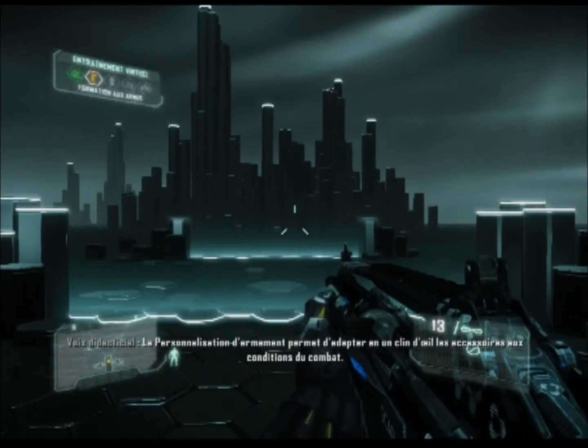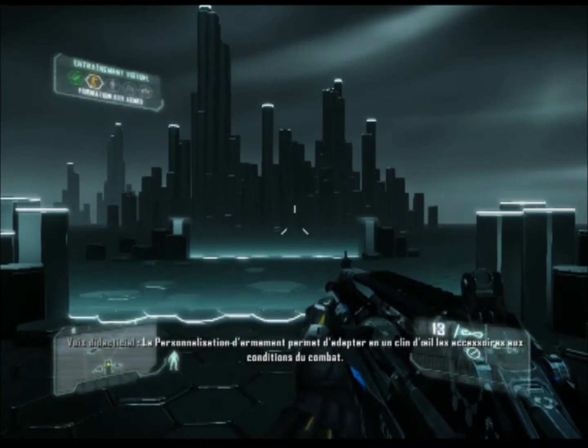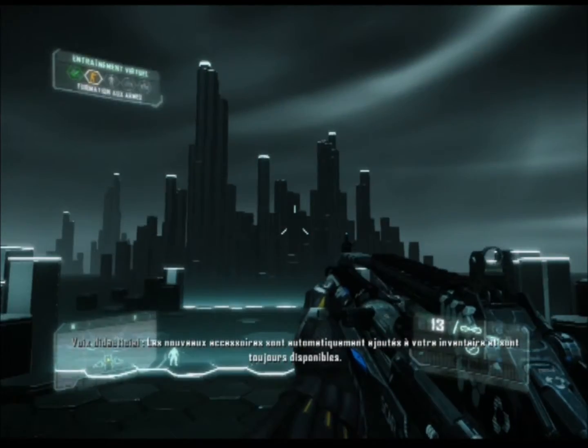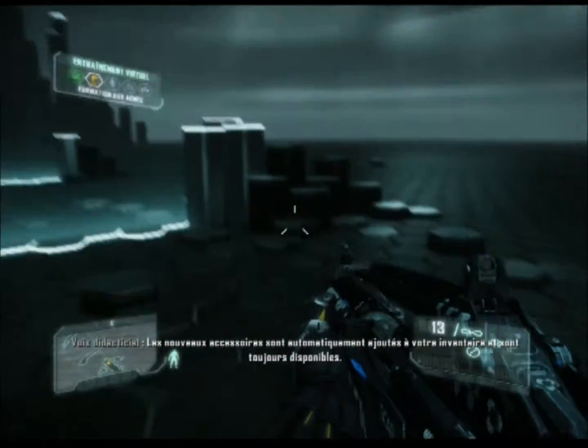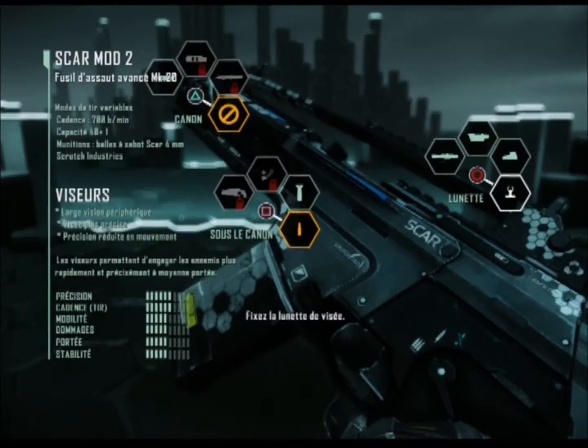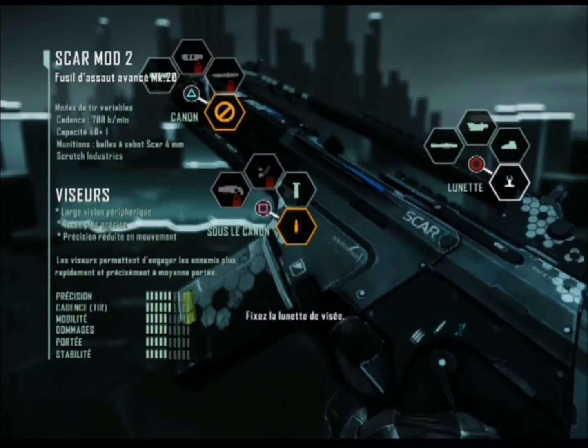La personnalisation d'armement permet d'adapter en un clin d'œil les accessoires aux conditions du combat. Les nouveaux accessoires sont automatiquement ajoutés à votre inventaire et sont toujours disponibles. Activez les lunettes de visée pour engager les cibles à longue portée.